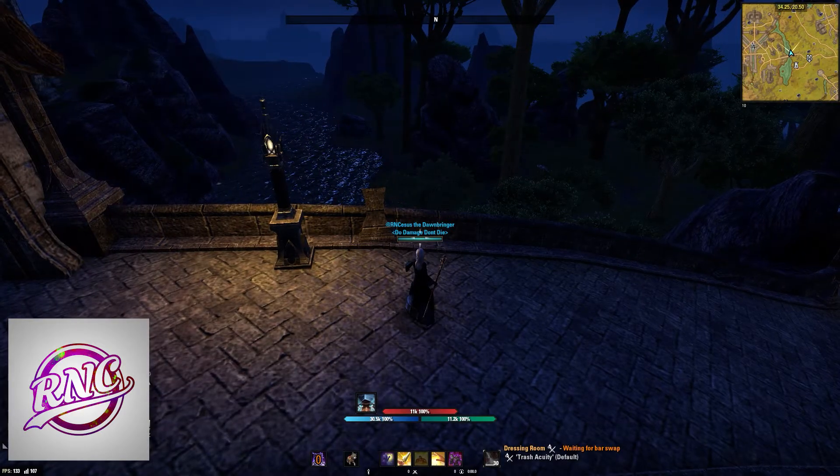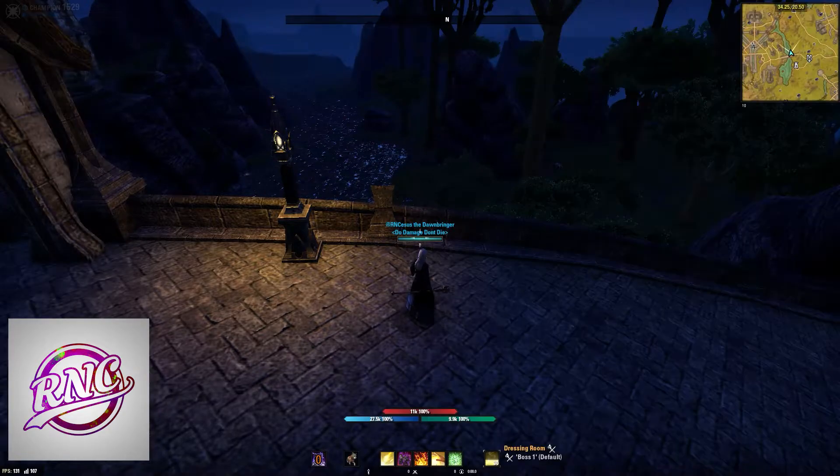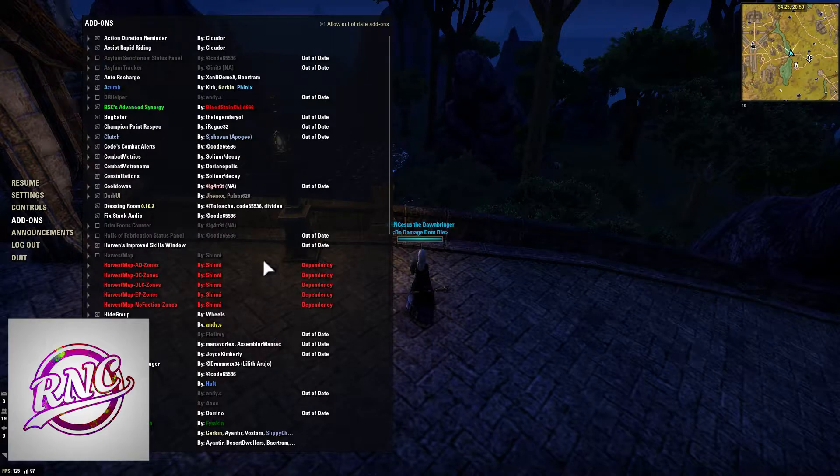Next is Dark UI. This just makes my UI look a little darker than the base UI. I do prefer this over all the other UIs — it makes my skill window look a little darker and things like that. Most endgame raiders do use it just to make their UI look slick.